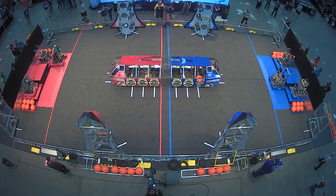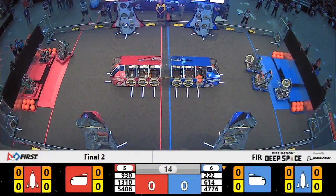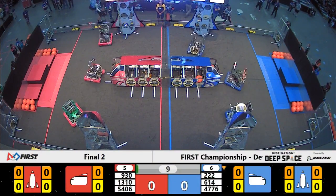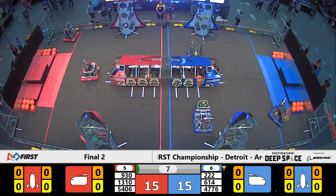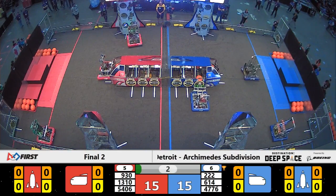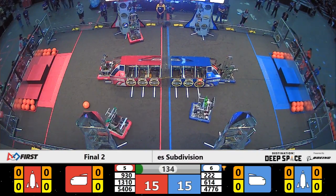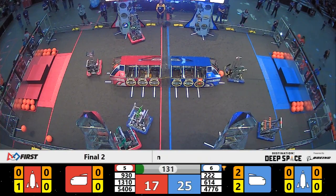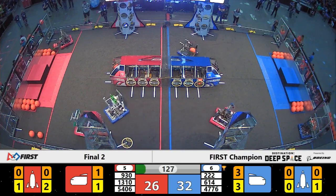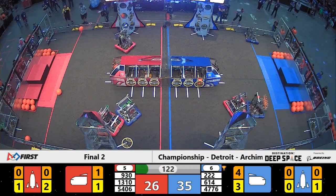Space Explorers between the lines in 3, 2, 1, go! Finals match number 2 underway now on Archimedes Field. The number 6 seeded Blue Alliance currently with the advantage game. Red trying to up their scoring here to take it to the tiebreaker match. Blue Alliance starting with two bays filled with cargo instead of null hatch panels. They are able to deliver two hatch panels in the sandstorm period to keep those pieces of cargo in bay, helping them take the 32 to 26 point advantage.